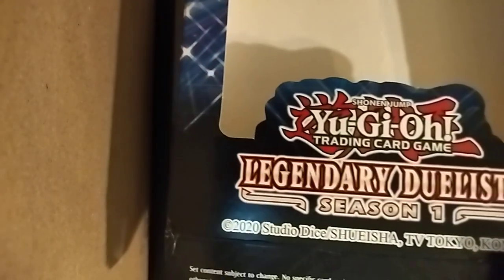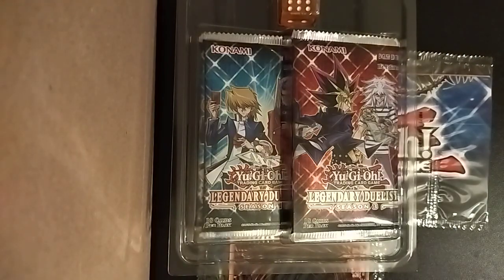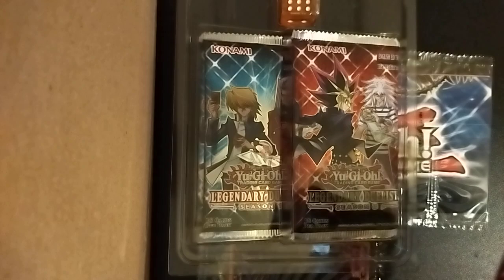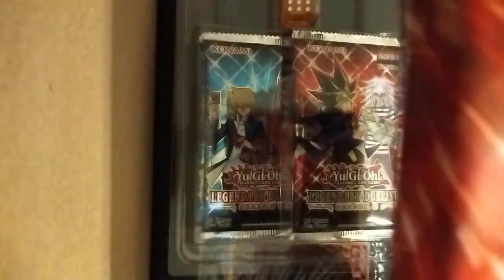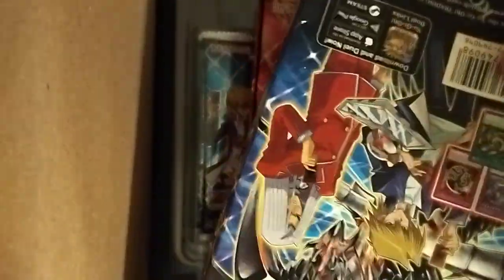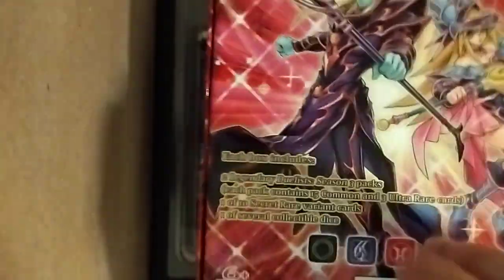There's the Season 1 box featuring Joey and Pegasus among others. I've opened the Kaiba one before, in which I pulled my favorite card — Blue Eyes Chaos Max Dragon with green letters. And this is the Season 3 box. You can notice the difference in the cardboard; this one is like frail cardboard, while the other is like hardcover — much better quality.